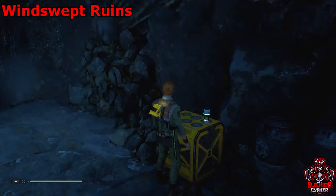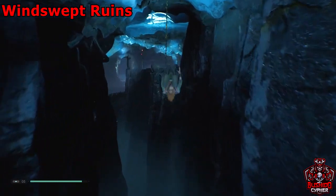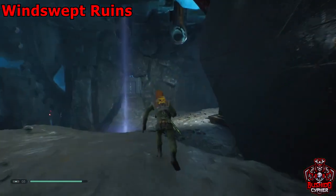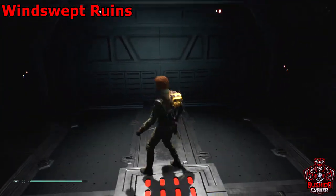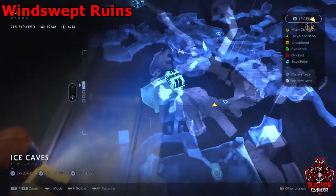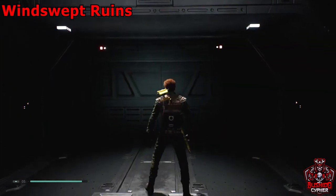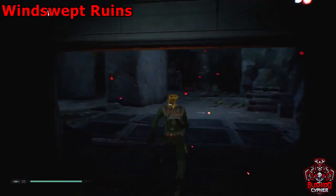After you've grabbed the golden chest, backtrack over those force pull vines and we're going to the windswept ruins. There'll be a lift by a meditation circle — take it. I've sped that up for you. We're going up here which ties into the windswept ruins. This is an all-in-one guide showing how to get to each area via the quickest ways possible.